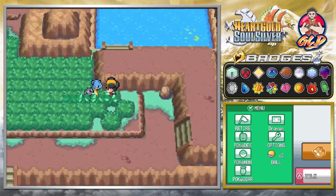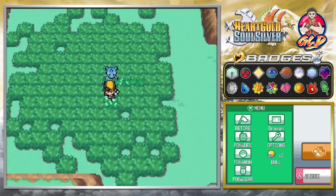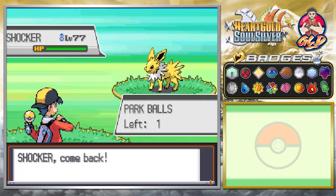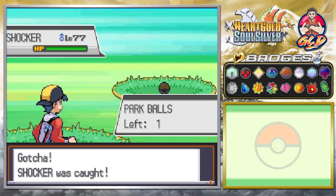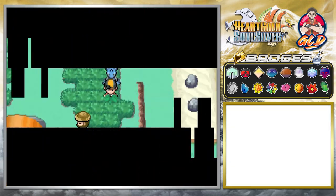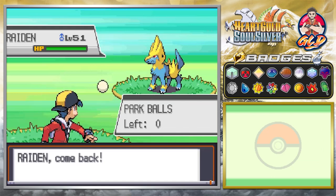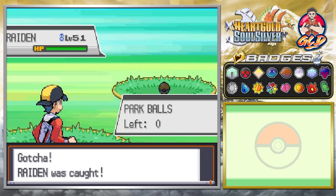We got two more Pokemon to go. Back down to the big patch of grass — and the next Pokemon on our list is Shocker! Shocker, as many of you already know, is level 77 — a very, very powerful Pokemon. I am thinking of using it. Shocker has been caught. And the last Pokemon on our list — Raiden! Raiden is another very powerful Pokemon that I've captured. Very useful. I would have loved to see it with an extra typing going into Emerald before it mega evolved. But there it is guys — we caught Raiden.